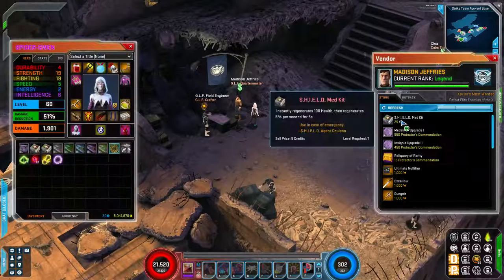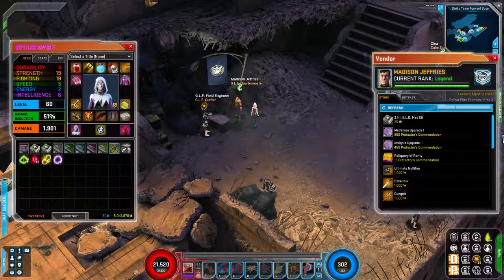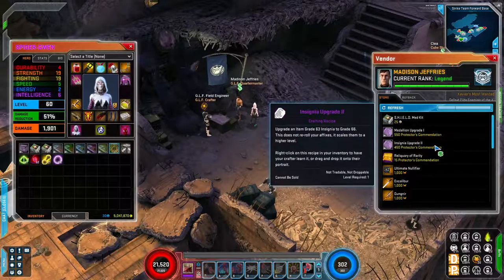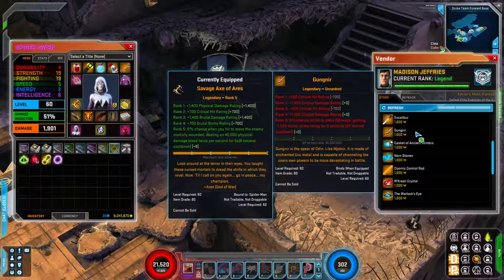At the quartermaster, as you rank up through influence ranks you'll gain access to more rewards — you can upgrade medallions, upgrade your insignia, and they have legendaries here as well. These legendaries are different from the ones at Odin's Palace: these are item level 80 as opposed to item level 70, with stats scaled up to compensate. Another big difference is that Odin's Palace legendaries can always be traded back in for all your Odin Marks, but with these you spend a thousand Odin Marks and if you decide to change, you only get back 800.